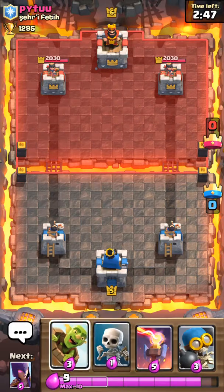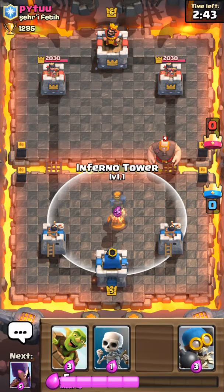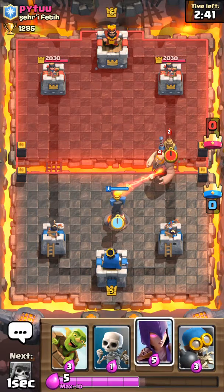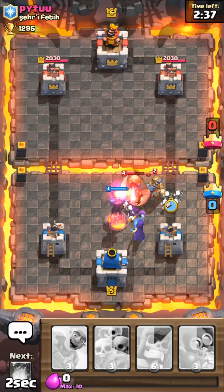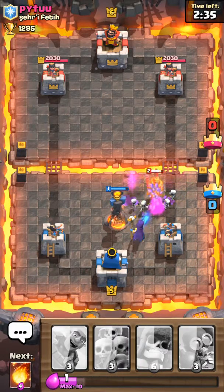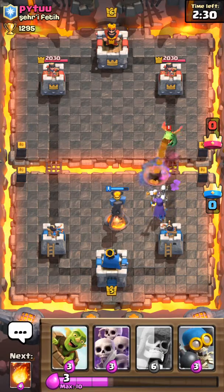Is it trying skeletons today? Hopefully it is. That would be embarrassing if it wasn't. So there's our Inferno Tower coming in early in the match. Okay, there you go. That Prince is probably going to go down. See? Look at how useful that Inferno Tower was.